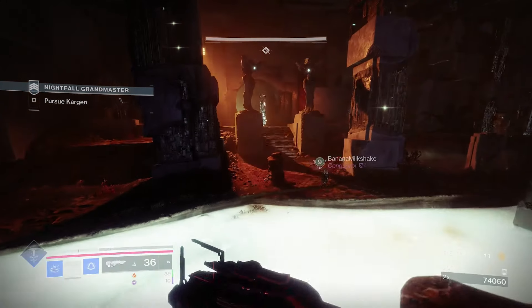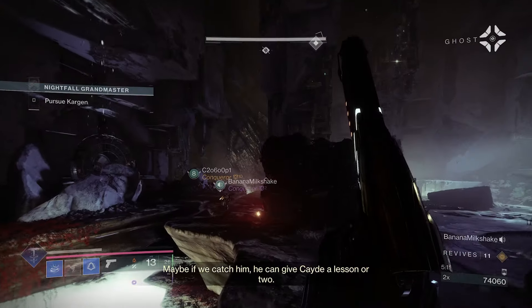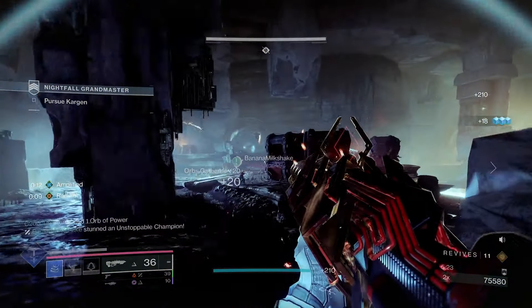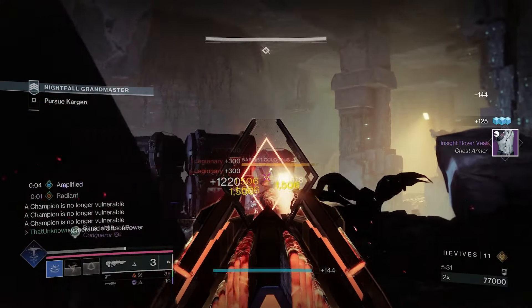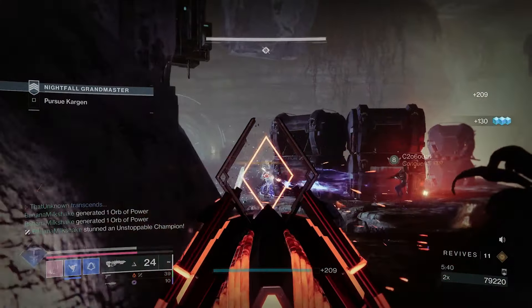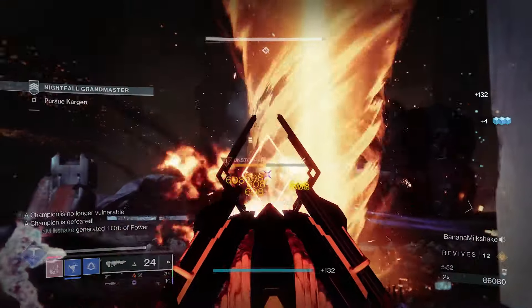Moving on to aspects: the first is Ascension, which lets you jolt targets very easily and become Amplified every few seconds. This is great because of Galvanic Armor this season — every time you're Amplified you take around 35% less damage. As long as you keep spamming Ascension, you're always Amplified and always tankier. The second aspect is Stylus Executioner — the ability to go invisible is incredibly strong for survivability, and there are many ways to proc it: melee, grenade, or even the sidearm's Scorch kills.